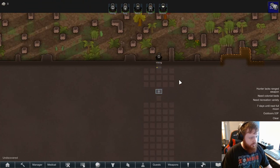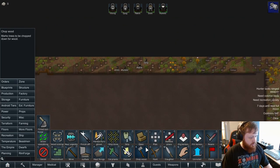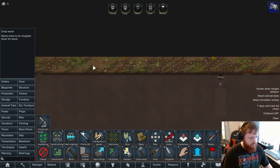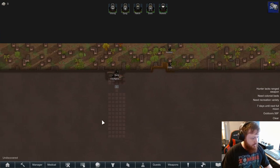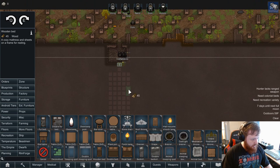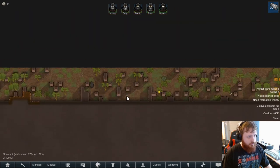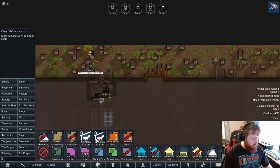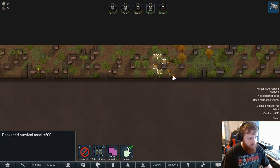Now they can all start to work on this. The next thing we're going to do is start chopping any and all wood out here. Let's get all that going — they'll start moving that in. One of the first things we're definitely going to need are beds, and I think we have enough wood. One of you is going to need a double bed. That'll get moved in, and then we're going to bring almost all of our stuff over here too.